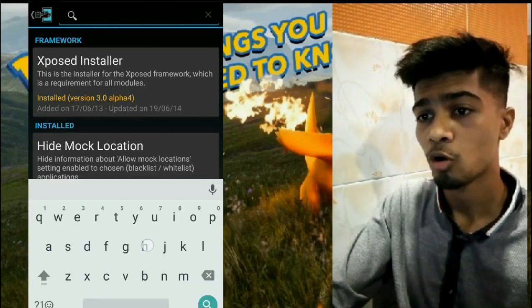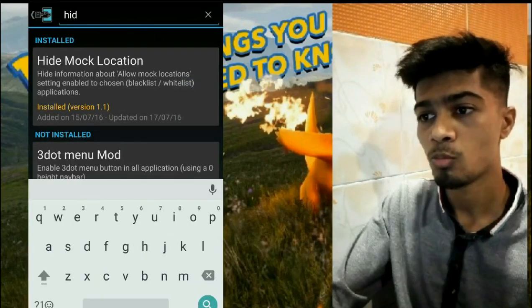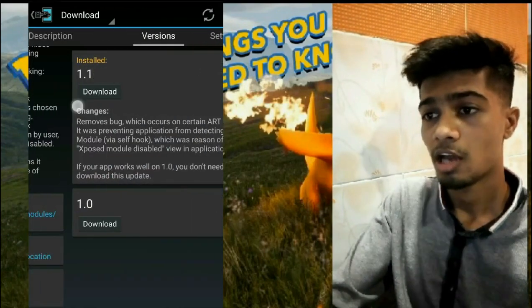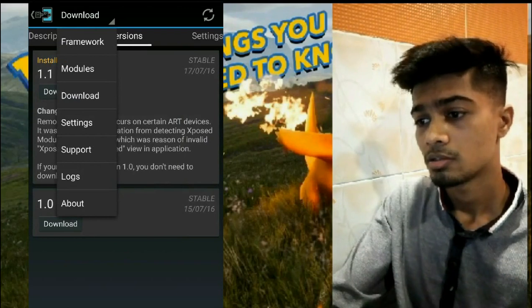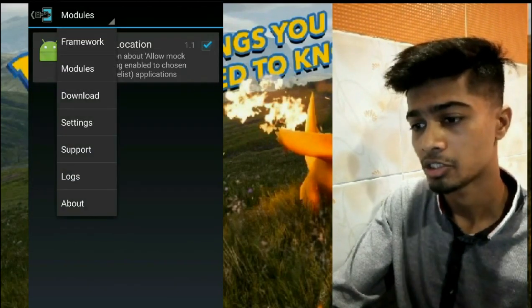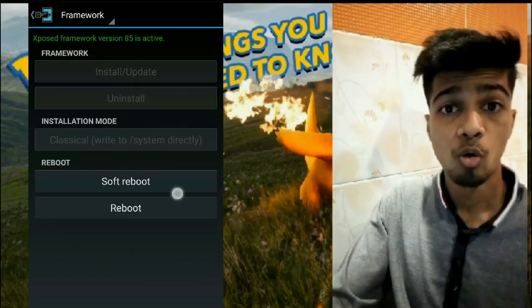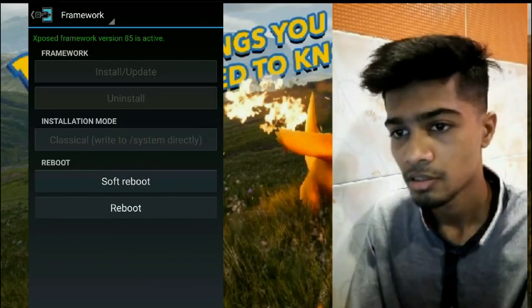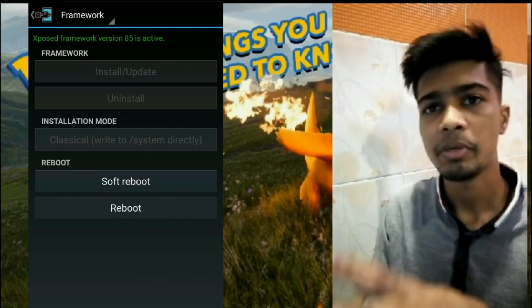Type 'Hide Mock Location', download the app, go to Modules, activate it, and do a soft reboot from the Framework section. When you have rebooted your device, you are ready for the next step.